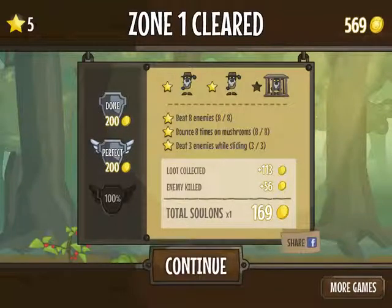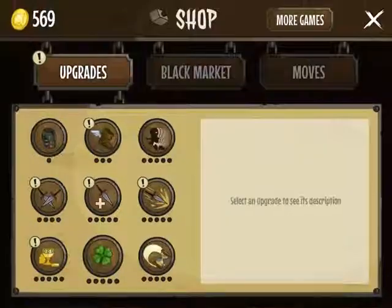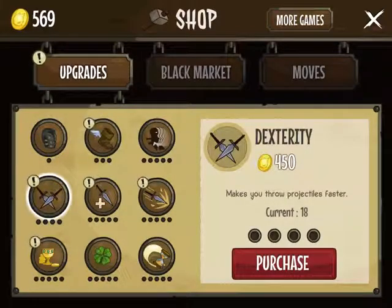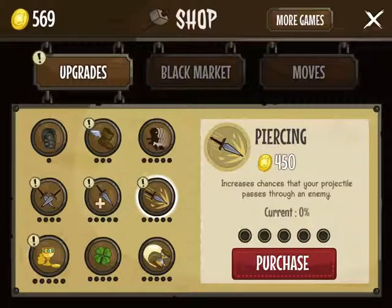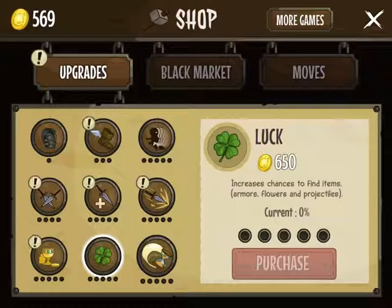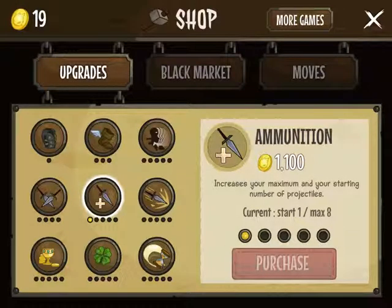Let's have a look at our upgrades. In the air — jump higher. We get our skills just like that, we don't have to buy anything. Select an upgrade to see its description. Armor. Makes you throw projectiles faster while we don't have projectiles. Agility — increases your speed, that's fine. Dodge. Ammunition — increases your maximum and starting number of projectiles. Piercing. Prospect — increased total solans earned at the end of the game. Armors, flowers, projectiles, glide duration — we don't have that yet. I'm assuming starting off with a weapon can go a long way.